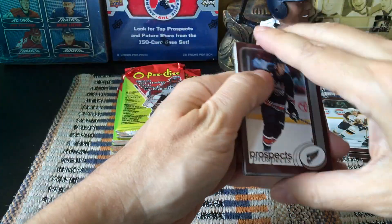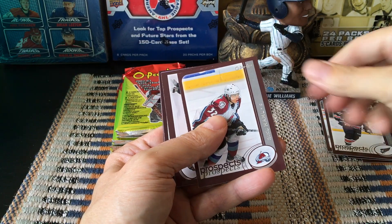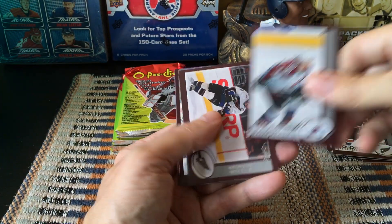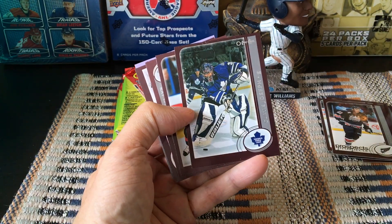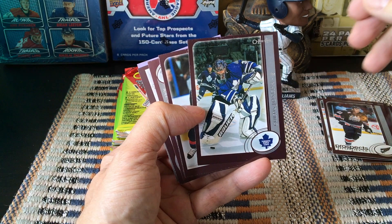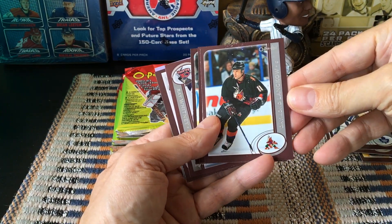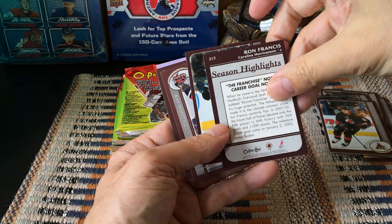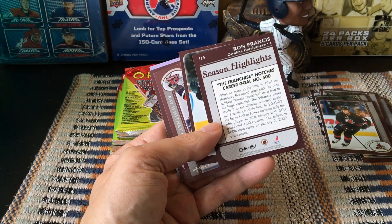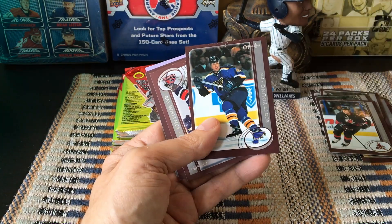It's OTG7 — 2001-2002 scoring leaders — and he'd be right after Iginla back in the day. I do like opening these cheap old-school products because you really don't know what you're gonna get. Another prospects card — Riku Hahl. A lot of these prospects are not particularly well-known players. There's Cujo — we have a Cujo sighting! Season highlights of Ron Francis.